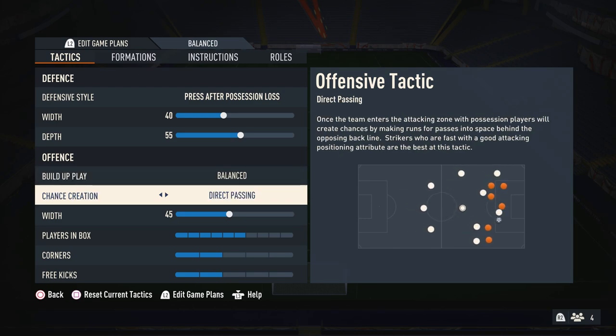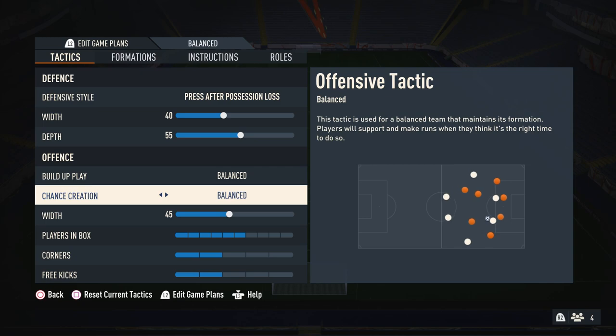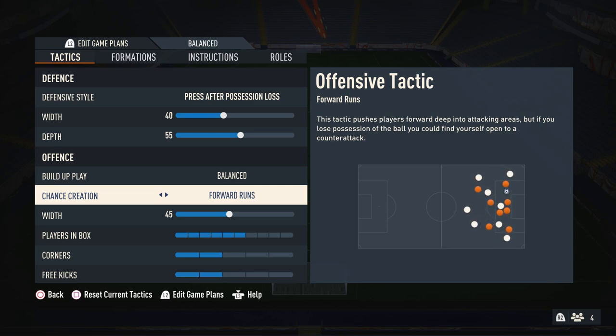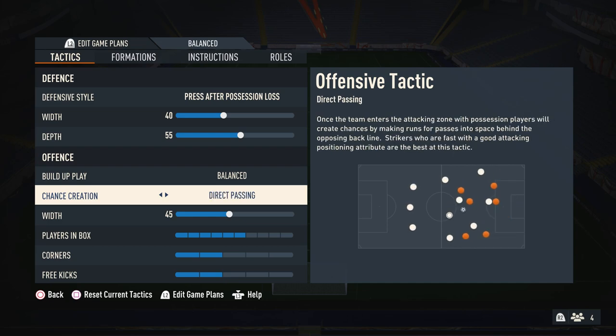For chance creation, I like to use direct passing. The reason is that if you look at the diagram in the bottom right, it is the only setting which actually makes your attackers move in the way that they should. If we change it to balanced, they're all very static and barely move, so you're not really going to get a lot of assistance in attack. With possession, your players move around but not in dangerous areas — it's more just to keep the ball. With forward runs, players go far too forward and you're very easy to counter. So we use direct passing because it has the best movement and you'll find it easier to create attacks.